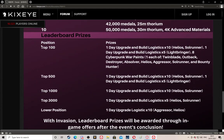This is what you're looking for - the prizes for your position in the invasion. Top 100 is paid out Monday 6PM GMT, no earlier, possibly a little later while they verify all the times. If you get top 100, you get one day build logistics times 10 for Helios and Soul Runner, one day upgrade build logistics times 5 for Light Bringer, and a bunch of war paints.